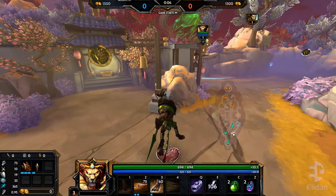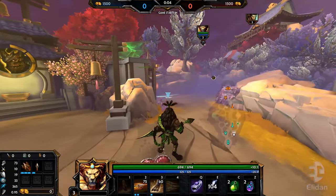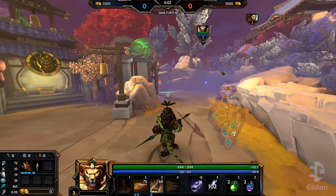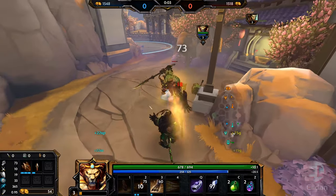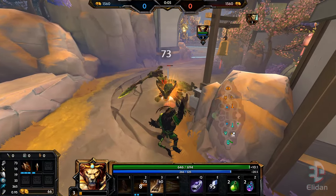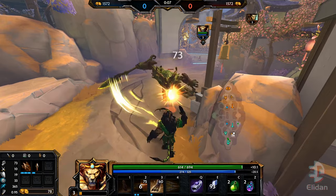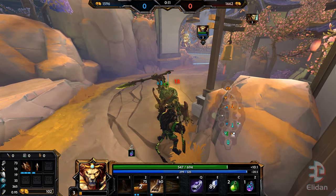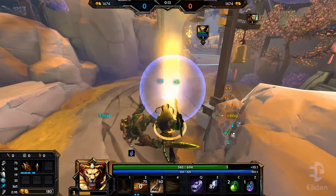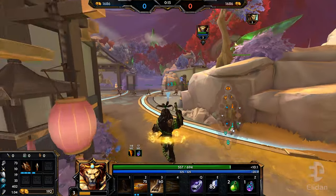We're trying to go for the blue buff, but considering that Honor's clear in my opinion is not fast enough, we're probably gonna go for the lane and then turn for the blue buff. Speed buff gives attack speed which is pretty important - usually you tend to pick up those more than even the red buff. Personally as a main jungler in conquest, I prefer speed over red.